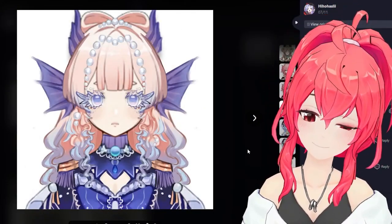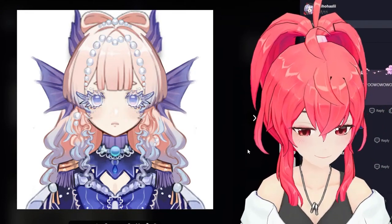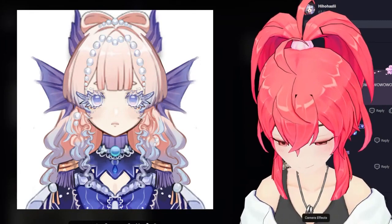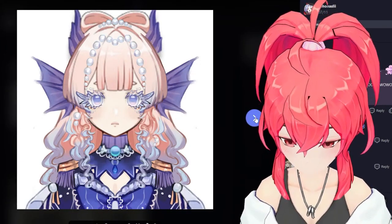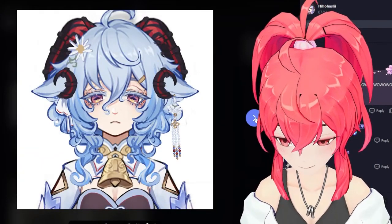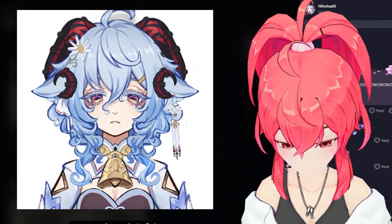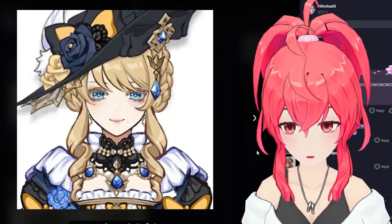Oh wow, this Coco — it looks like the Murloc from Warcraft! You're turning the animal girls into even more animalistic. I don't know about this one but it looks really nice, you put a lot of effort into all of these. The horns are curling around the ears — that looks so cute. The glasses look nice.